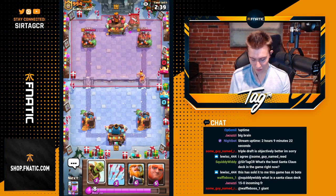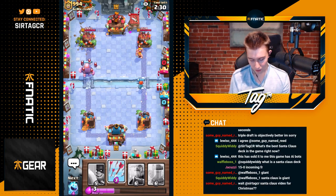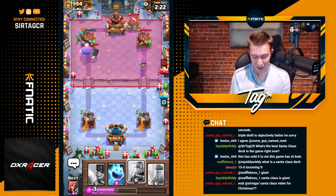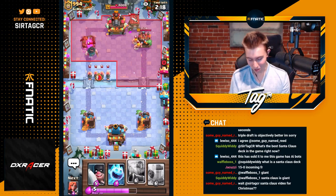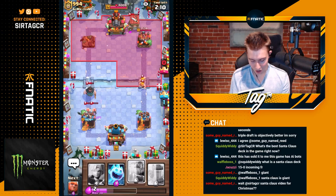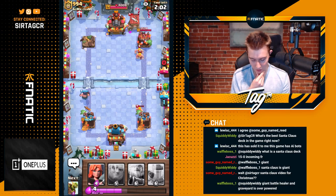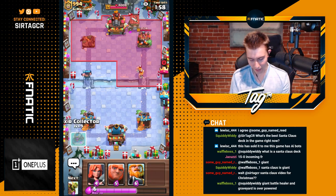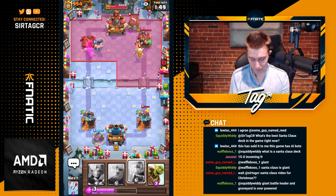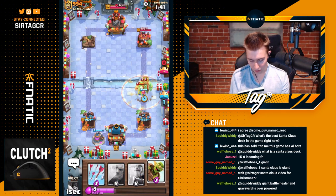We don't have that great of a deck because we have Elixir Collector and Royal Giant, but it's going to be an interesting game. I'm going to go Giant and Goblin Barrel because I know this game has to be dynamic and I need to get a lot of damage. The Giant's tanking and we're able to get some very spicy Arrows — that's what I'm talking about! We take the tower in one fell swoop. Tower gone. Mission completed. A lot of these games are basically won in the draft — if you're able to draft correctly better than your opponent, you can just win games.